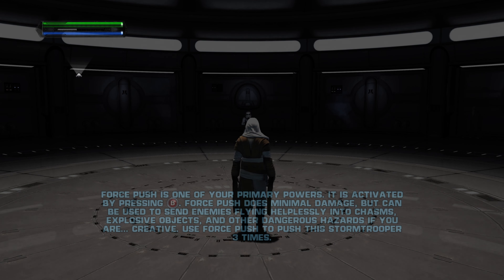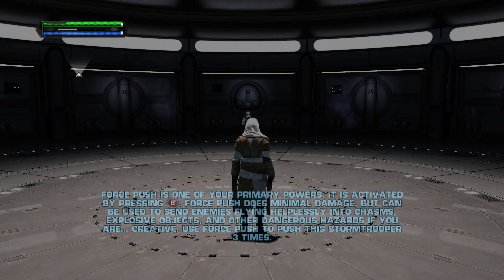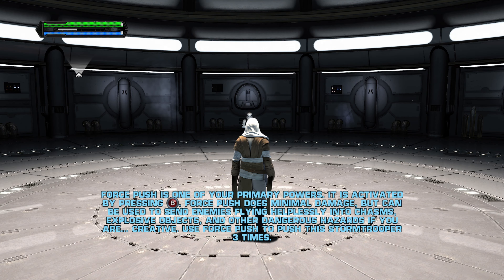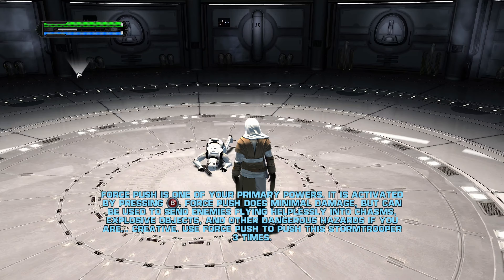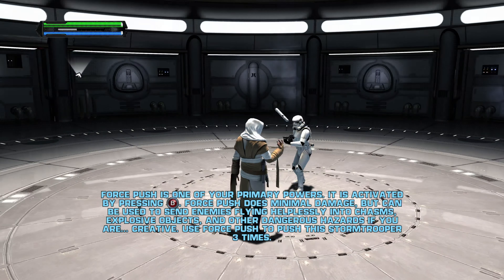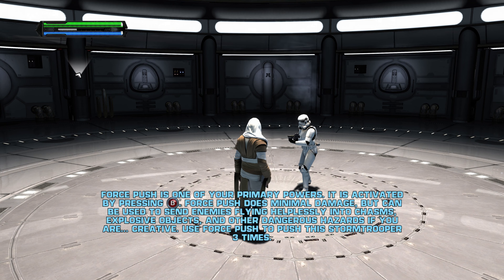Force push is one of your primary powers. It is activated by pressing the push button. Force push does minimal damage, but can be used to send enemies flying helplessly into chasms, explosive objects, and other dangerous hazards if you are creative.